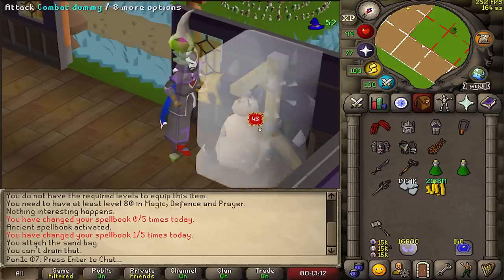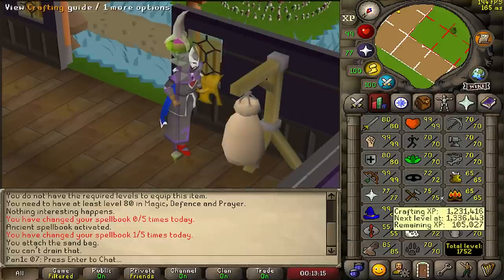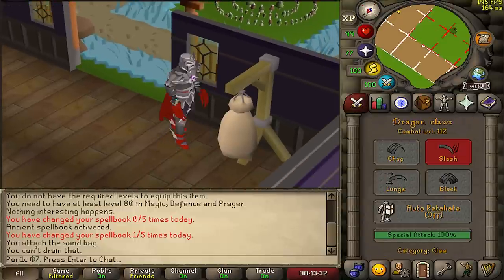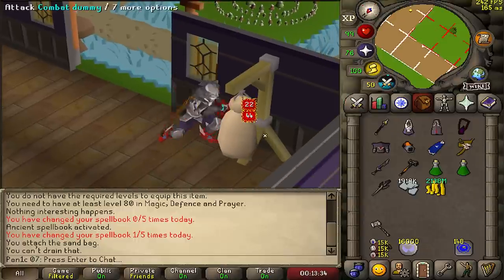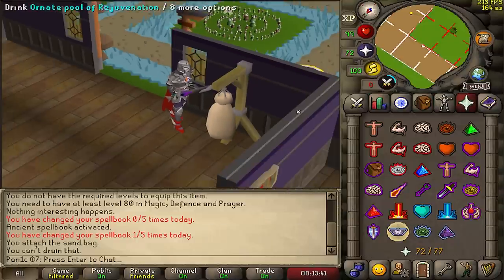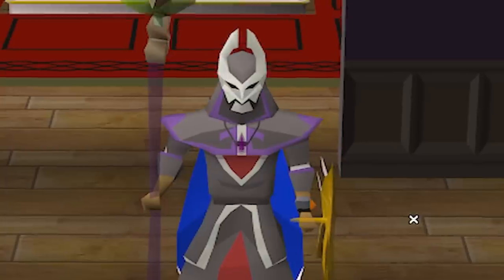In this setup right here we have pretty much maximum possible mage that we can have on this build, and that means we can hit 43s. Now I know that the max is a 44 with the Litmus Shield, however I need to get like 90 prayer and some other stats in order to wear that. We can also do a seven-way switch into the 44 claw, which is an 89, and we can hit a 78 with a Carassi.